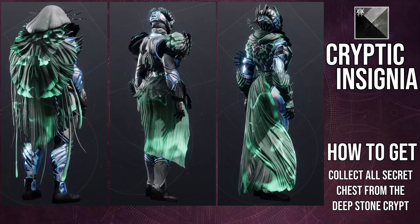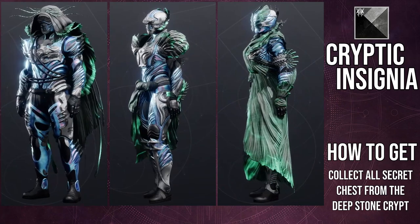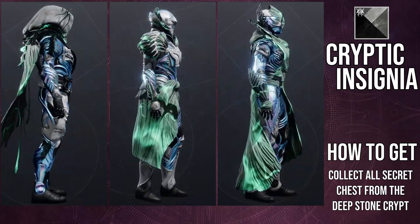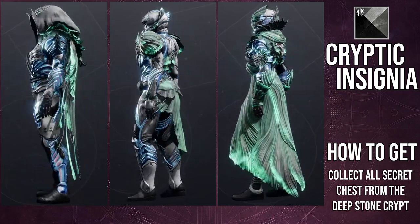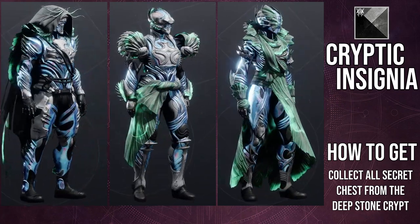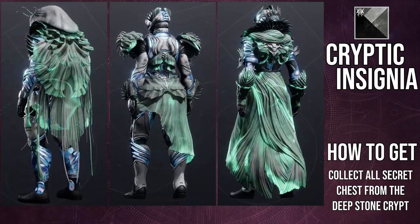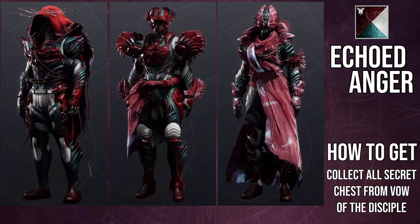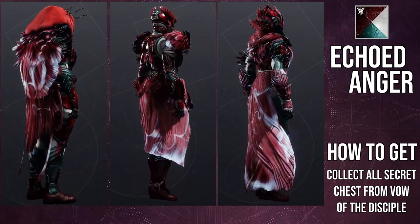The shading can be a little weird depending on what shader you're using. For example, Cryptic Insignia looks really weird because of the glow color — most pieces are cool white and blue, but the glow ends up being a really off-color turquoise. Echoed Anger is a better example: you can immediately tell that the pieces with the glow are a different color than the other red pieces, which is a clear illustration of the issue.